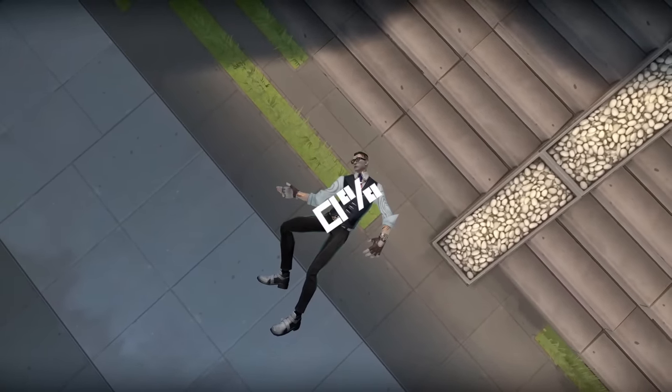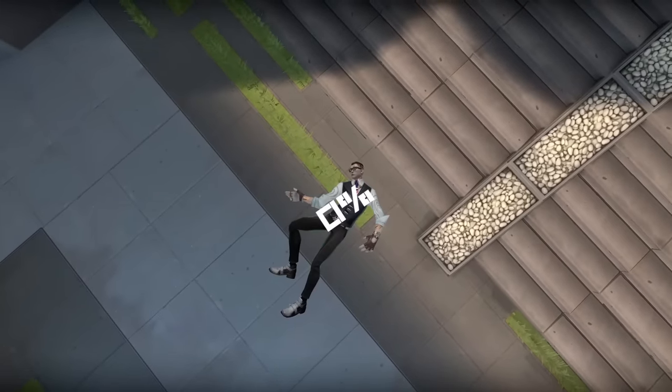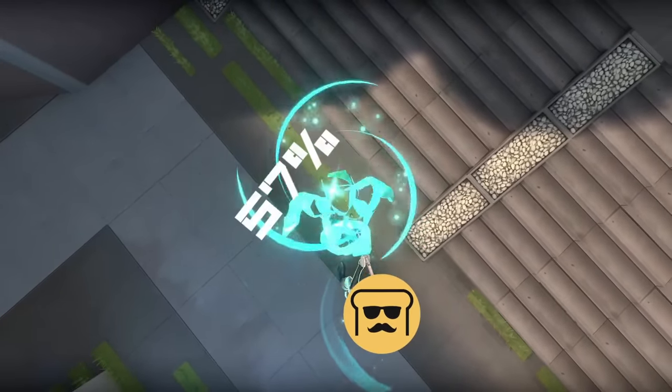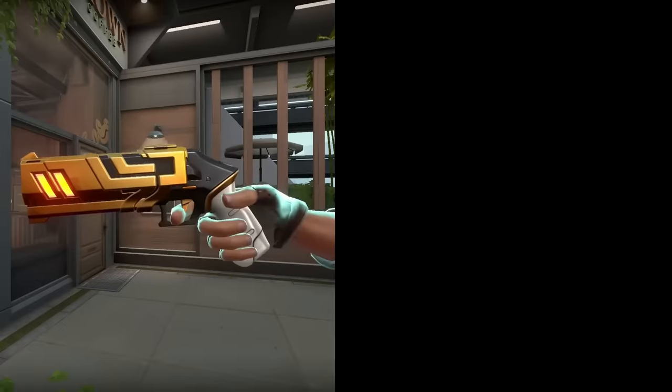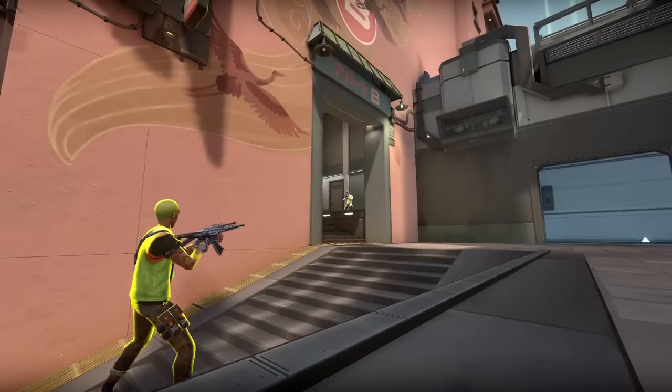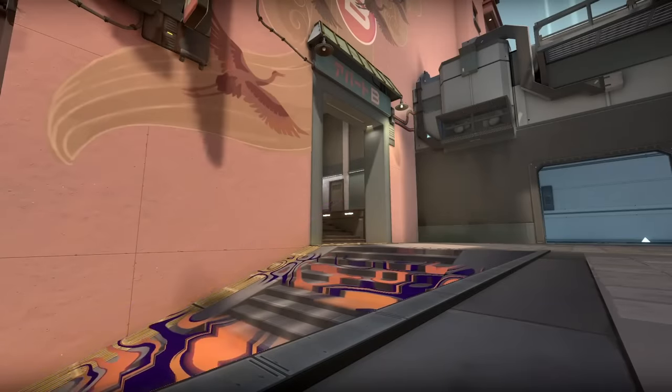DSG just embarrassed a challenger's team with their new Chamber composition. This agent has had a 0% pick rate in Challenger so far, but Disguised have brought this agent back from the dead — and he looks good. DSG showed off brand new Chamber setups and proved that he's still one of the strongest agents in the game.